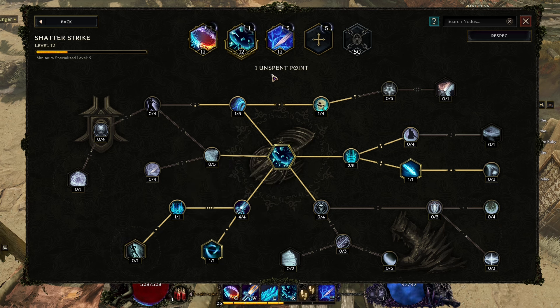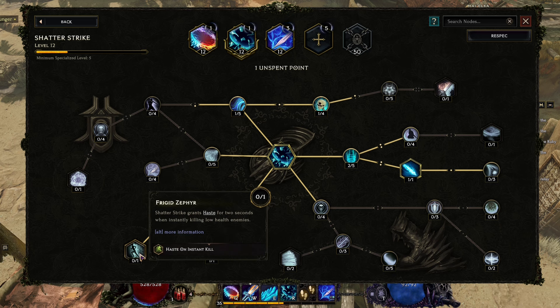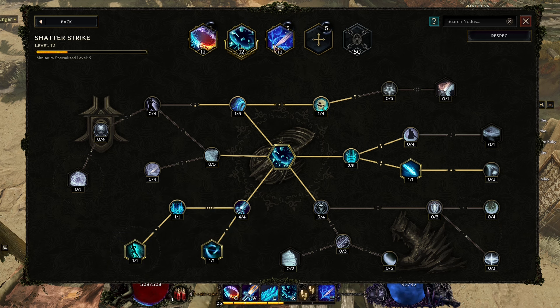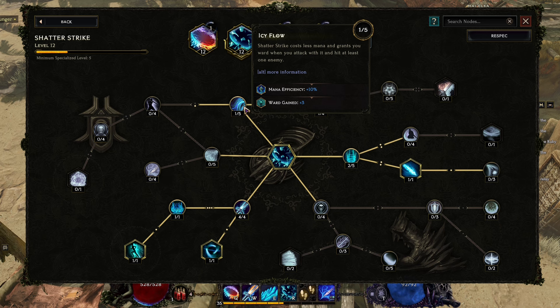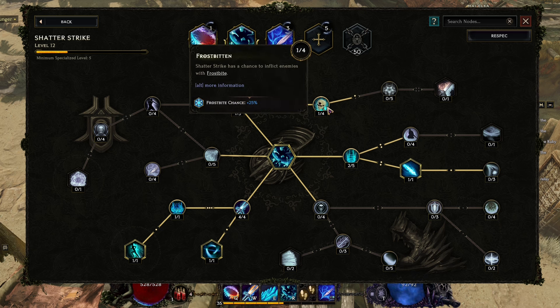To measure how often the instant kill applies, we can use Frigid Zephyr — Shatter Strike grants haste for two seconds when instantly killing low health enemies. That'll be our way of figuring out if we're on the right path. I also have Rime Strike, which increases chill chance by 100 percent, and Icy Flow for some ward and mana efficiency on melee attacks.